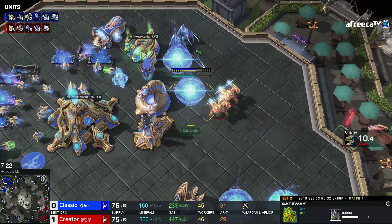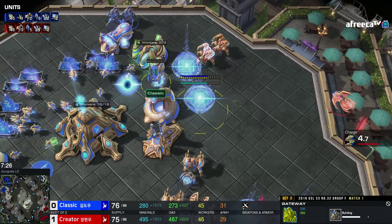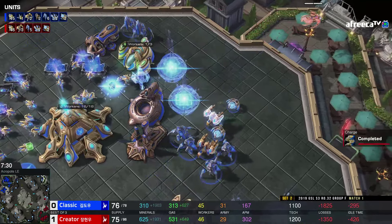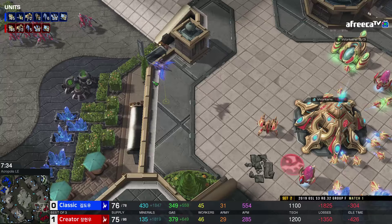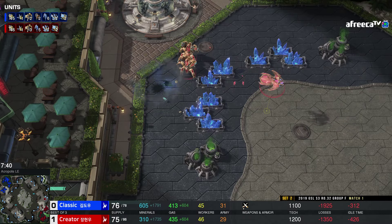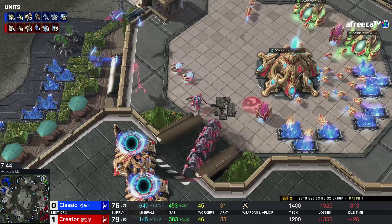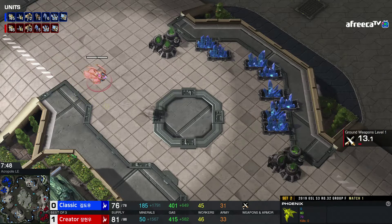This is going to be pretty crazy if Creator actually starts to cause the upset — he's already got one game here. If he keeps this going, we've got Classic in the losers. And Keen is a dangerous player — he can knock out Innovation, he can knock out Classic. He's always one of those guys that can cause the upsets. He's actually a very underrated player, absolutely somebody who can take the game off, especially in a best-of-three.